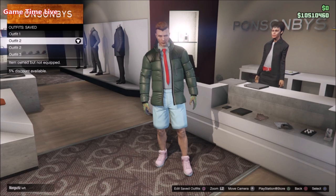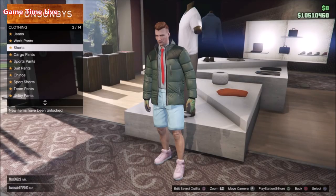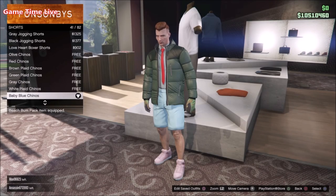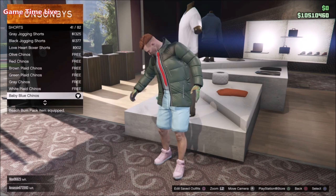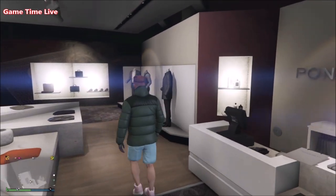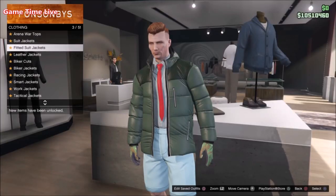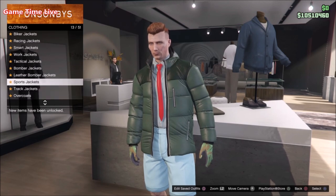As you can see they are both identical but we're just changing the tops and putting on a necklace. For this one, change your pants into the Baby Blue Chino Shorts, then for Tops go into Sport Jackets and put on the Sea Green Puffer Jacket, and underneath that apply the Ocean Stripe business shirt.